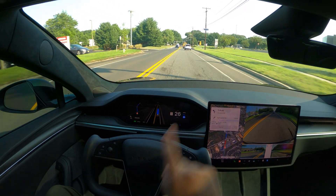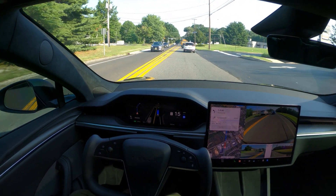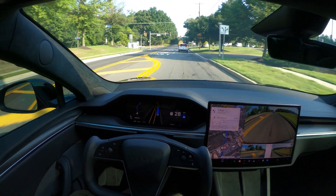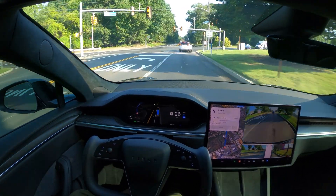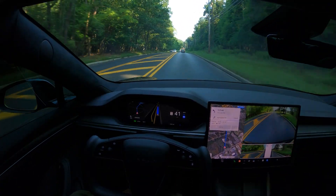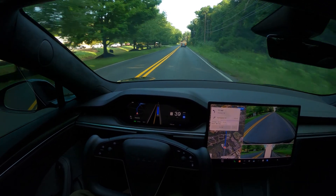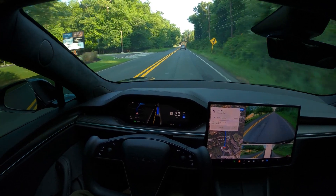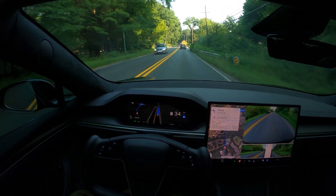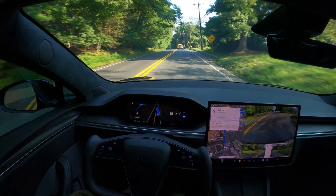Let me adjust my position so the camera isn't blocked. Look at this — it didn't get confused on the orange light. The light was yellow and it could have stopped abruptly, but it didn't. It made a call and moved forward through the yellow light. From a decision-making perspective, this is working faster than previous versions. Really, really good.